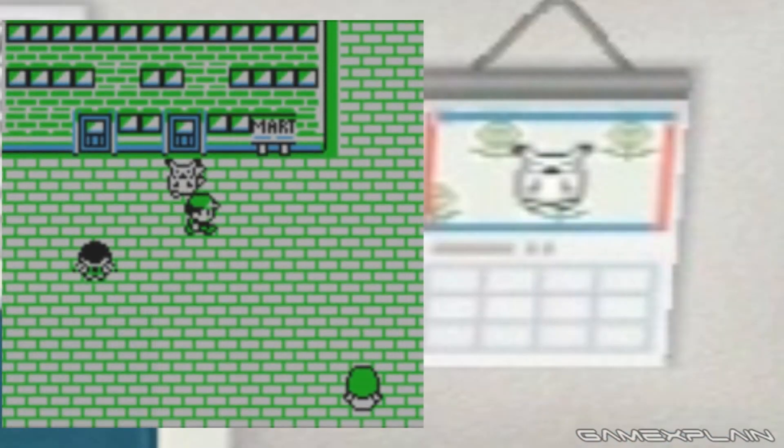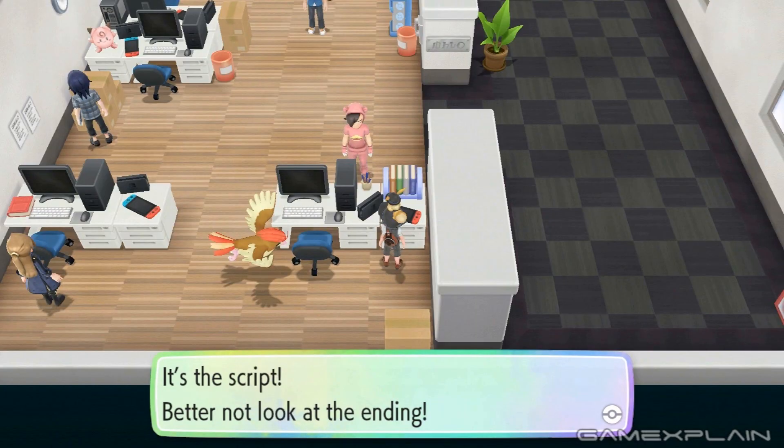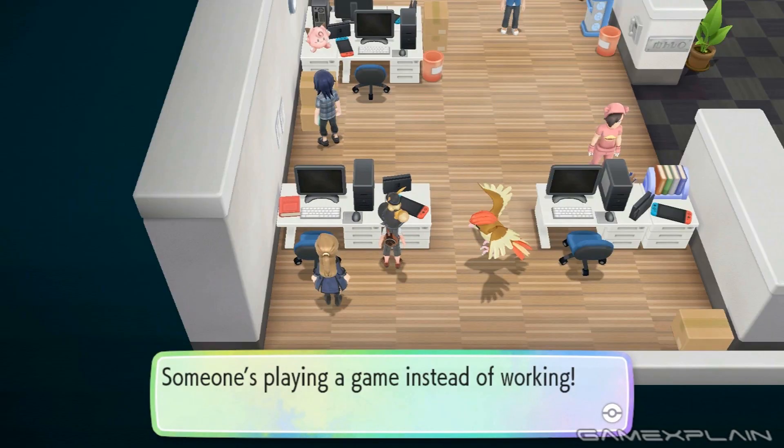You can even see a sprite of the overworld Pikachu from Pokemon Yellow on this calendar, and there's also some Nintendo Switch systems around the office all with great and unique remarks: 'It's the game code, messing with it could bug out the game.' 'It's the script, better not look at the ending.' 'Someone's playing instead of working.' There's some really cool stuff in here.